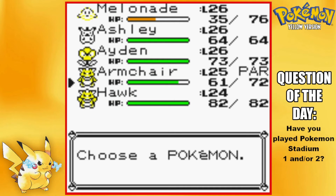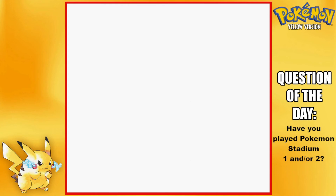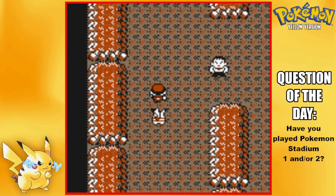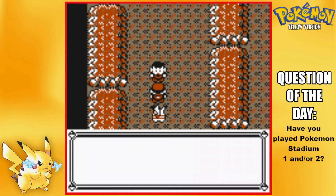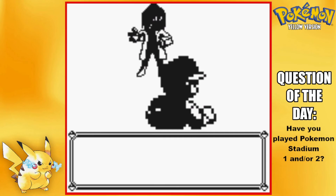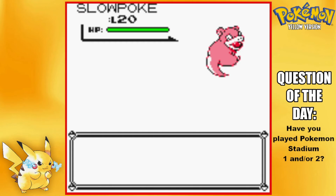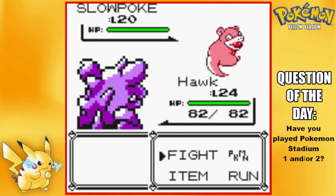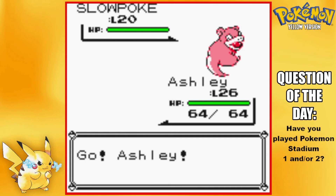Everyone is level 26 now except Armchair and Hawk — Hawk is actually my lowest so let me work on him a little bit. Let's keep moving through here. Got a trainer up ahead — Slowpoke. That's not good for Hawk, so I should probably swap out. Going into Ashley for this.